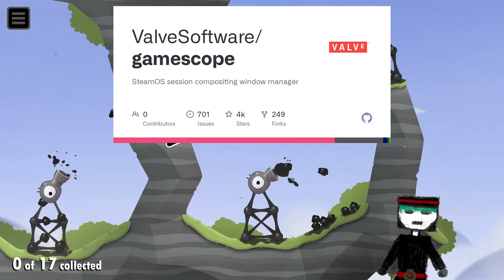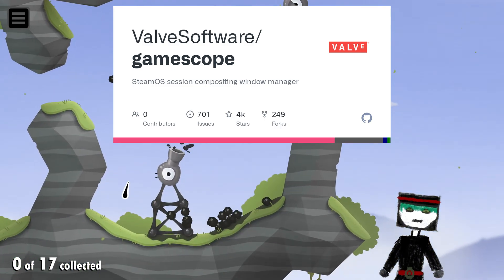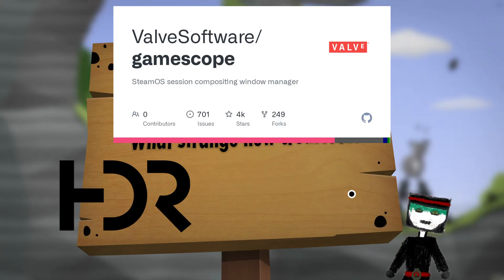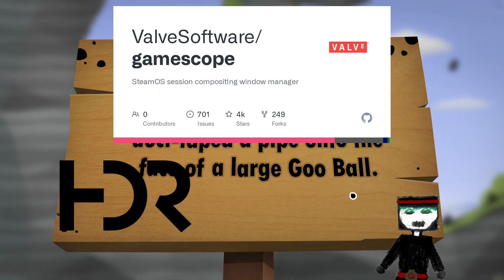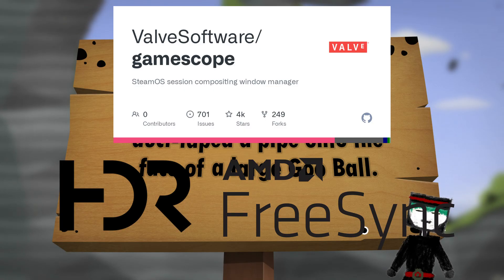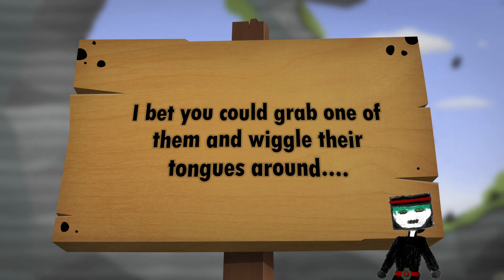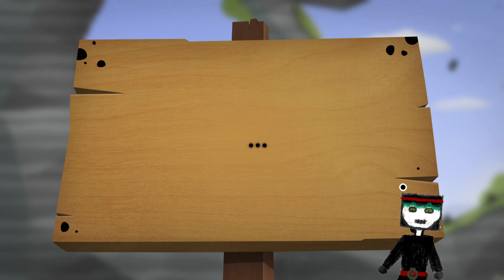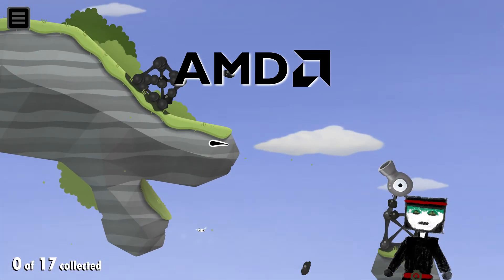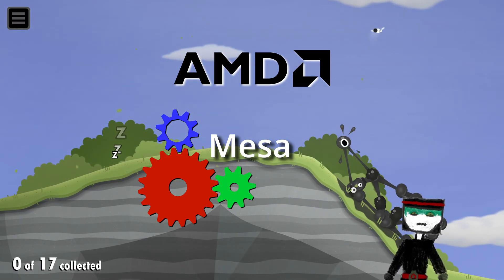GameScope on the other hand is simply amazing. It launches games in an isolated compositor, meaning they launch outside of your normal desktop, and therefore you can set up tons of options to optimize and enhance your gaming experience. You can enable HDR, lock the cursor to the window, and enable adaptive refresh rate for FreeSync and G-Sync. You can also enable FSR for simple upscaling — for example, running games not at 1080p and having them upscaled to 1080p. Another very important thing to mention are graphics card drivers. The ones coming with most distros simply just work.